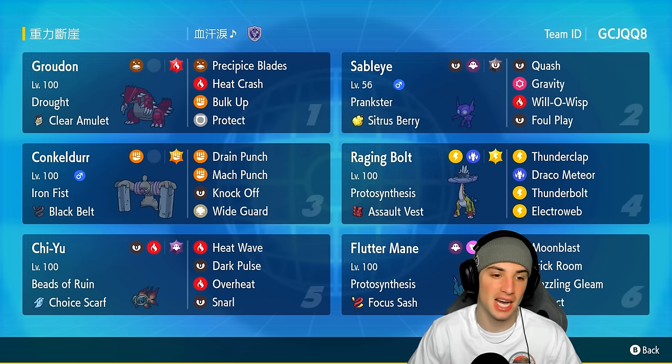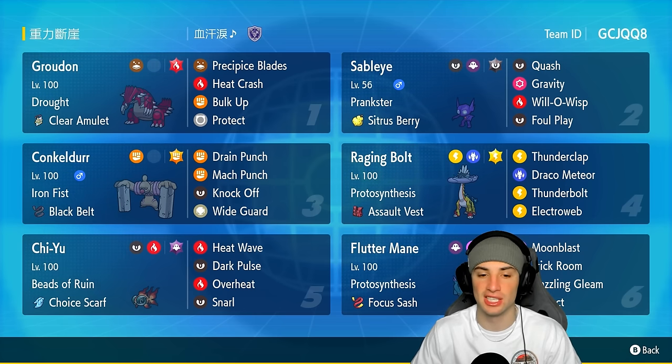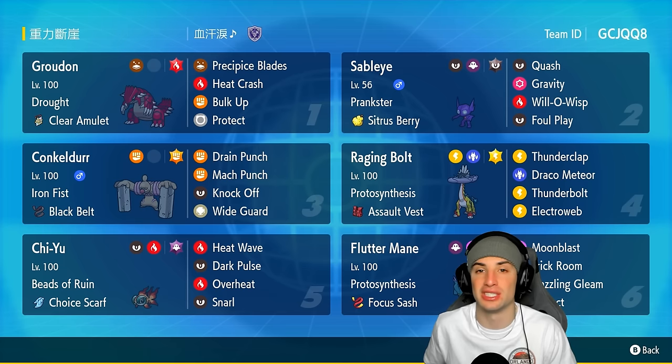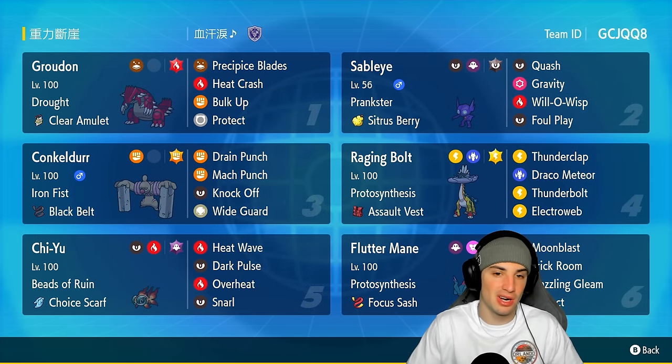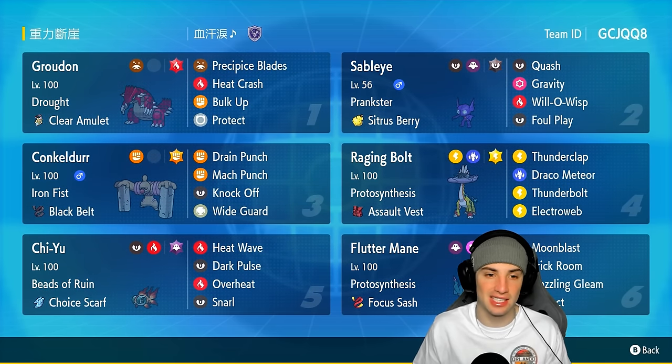Conkeldurr has Iron Fist and the Black Belt, making punch moves do a bit more damage. It's got the Fighting tera type with Drain Punch, Mach Punch for first-turn priority, Knock Off, and one of the best support moves for Regulation G: Wide Guard. Groudon is our restricted Pokemon with Clear Amulet, Precipice Blades, Heat Crash, and Bulk Up.